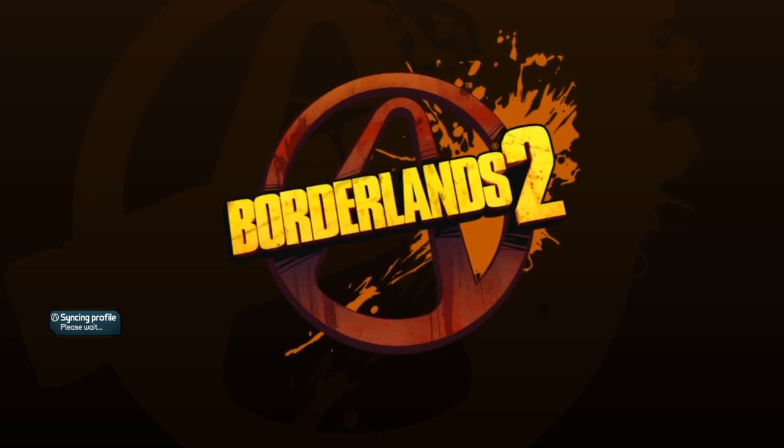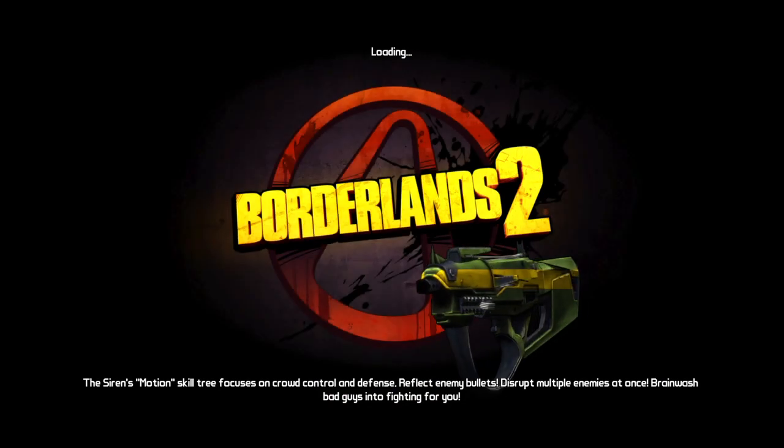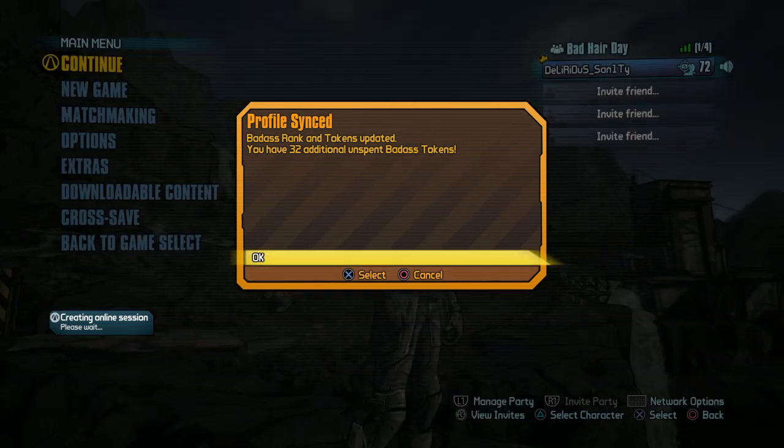When it loads in, you're basically going to back out again. Once you've backed out this time, hold the PlayStation button, go to power, and log out. Now that we've got the controller back on, just press X after logging out of the other account, and it gives you all the ones you haven't spent.